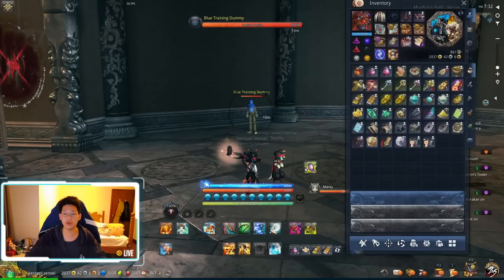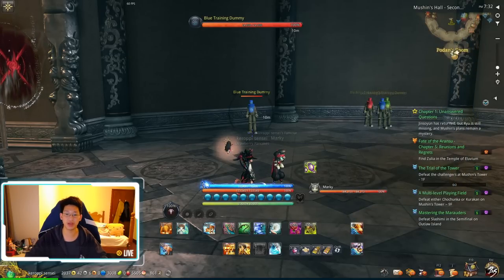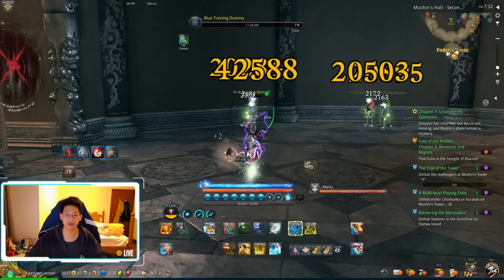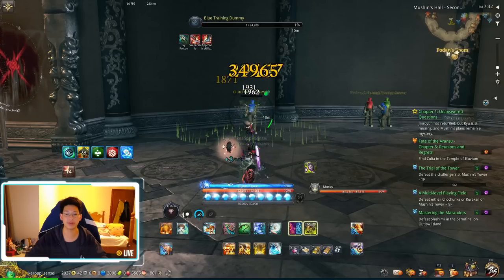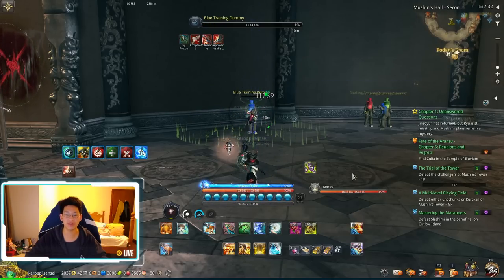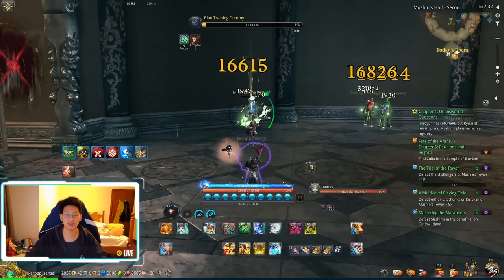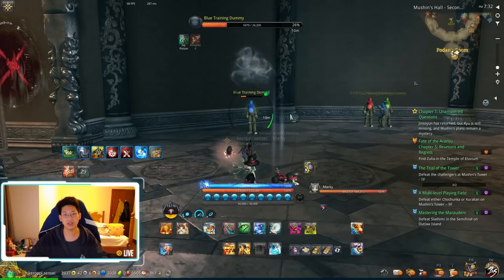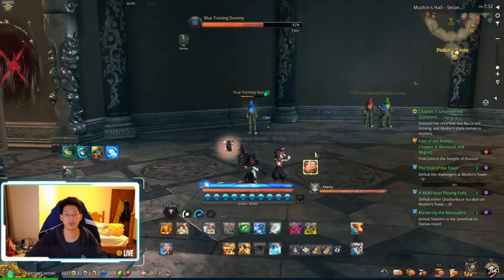Your basic rotation without your Mystic Badge or Soul Badge is: press F to cast Doom and Bloom, then left-click, right-click, press F again when it's up, left-click, right-click, rinse and repeat. It's very simple — just F, LMB, RMB, rinse and repeat.